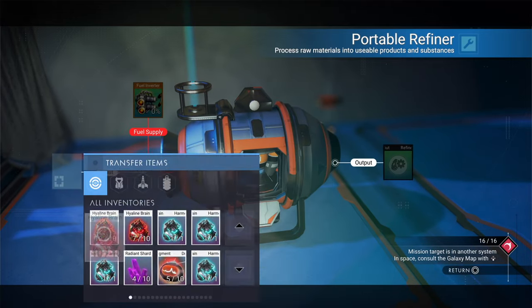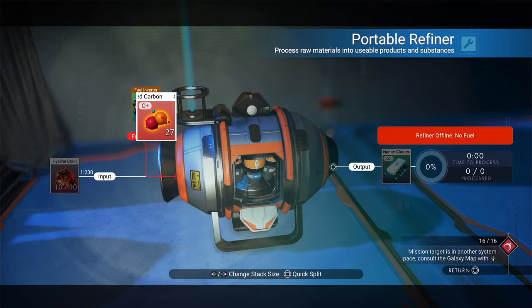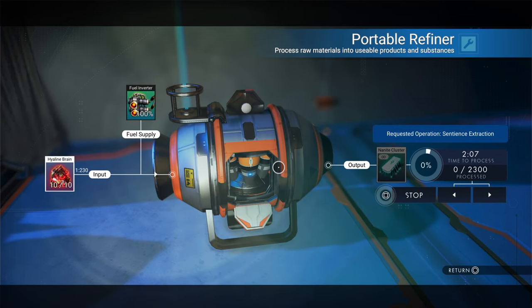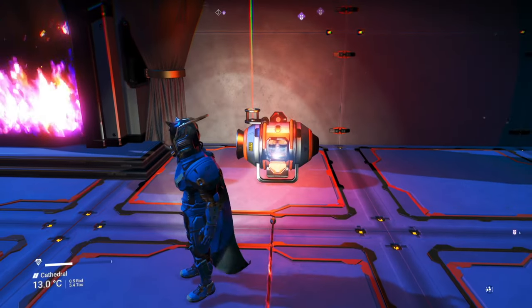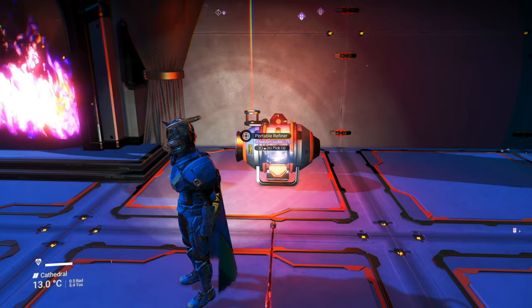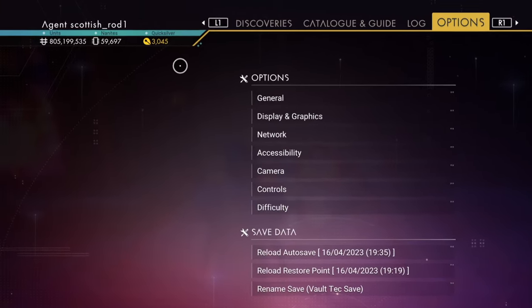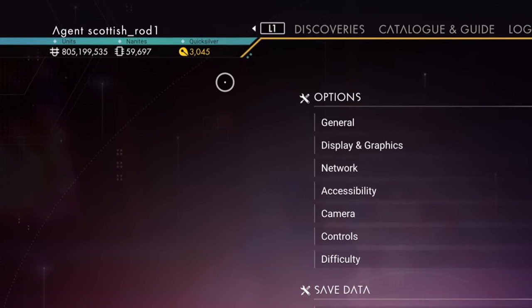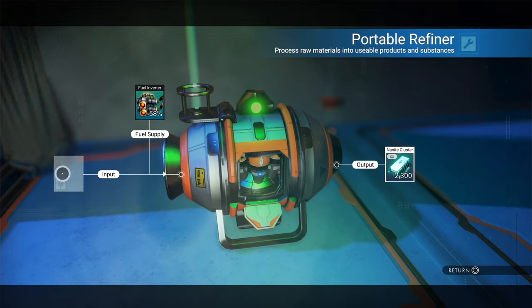A couple of subscribers brought something to my attention — a technique that I swear wasn't possible a few years back, but is now extremely effective. It means it's now possible to have infinite nanites in No Man's Sky. At the moment I'm creating some nanites — as you can see here I've only got 60,000 nanites, but let's create some more.